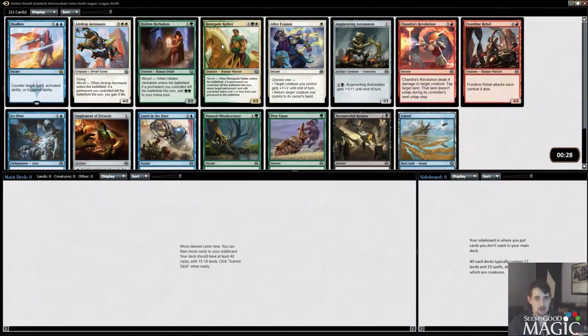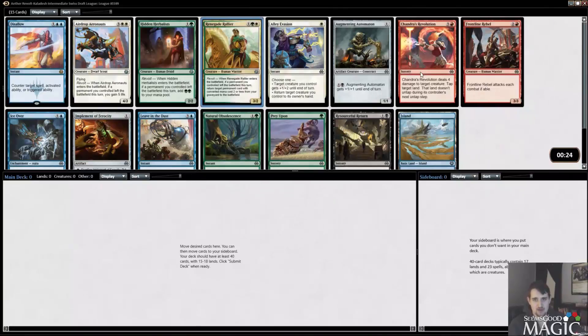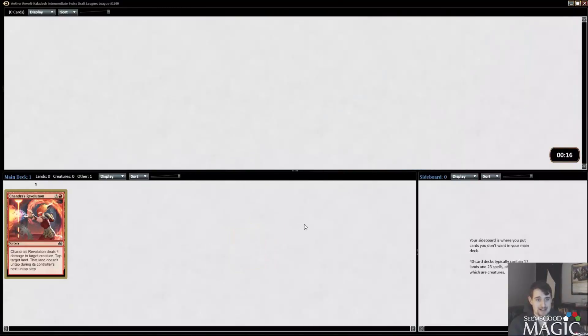Disallow is not going to be the pick. We really like a Renegade Rallyer and a Prey Upon, but I think it's Chandra's Revolution. I think this is one of the better commons — maybe the best red common. So I'm going to go ahead and grab it here. Pretty excited about that.